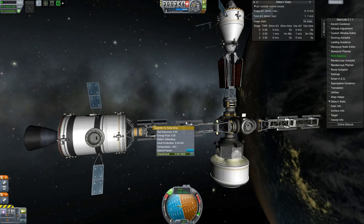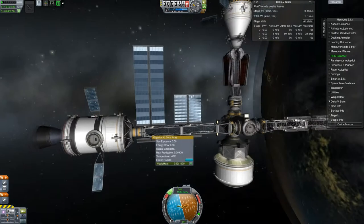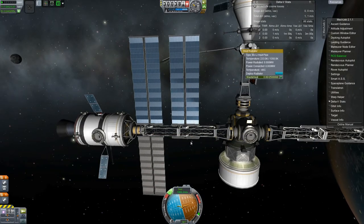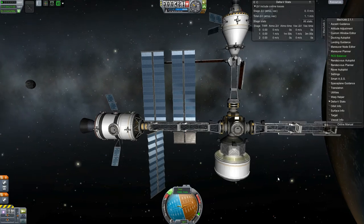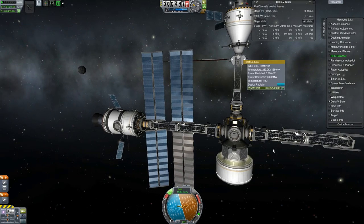With the thermal panels up here now, we can start deploying the solar panels and get the station powered up, so that it's actually operating on its own power instead of depending on the tiny little solar panels on the service craft. It's starting to look more like a space station too, which is always good.